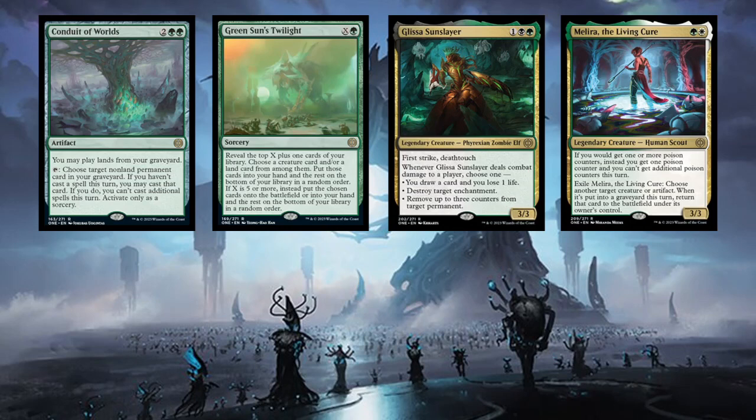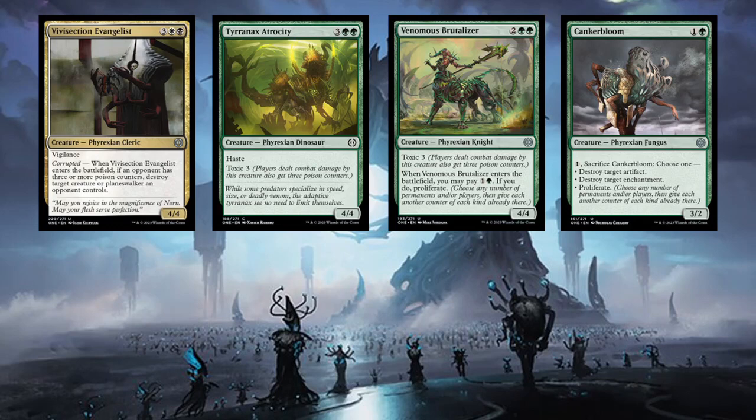In a green deck, Greenstone's Twilight was fine - it did pretty much what you expect: tap five, X equals five, get a six-drop creature off the top of your deck and a land. I did cast it essentially as a Divination at one point when I knew I needed my fourth land drop. Turn three I cast it just to get a land and a creature in hand, and that was perfectly good. I didn't see much of Glissa, saw Lira a little bit - didn't do a huge amount, but they're both really strong cards.